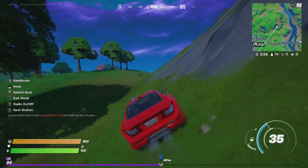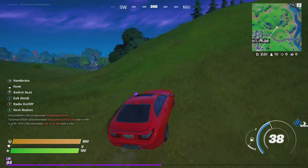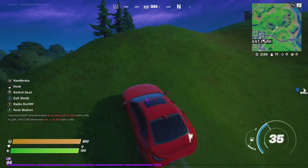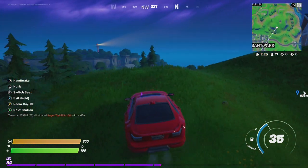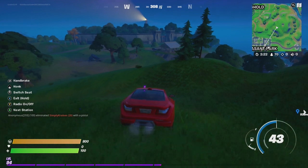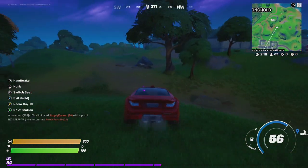Let's go a little north of Pleasant Park to the Duraburger food truck, just outside Stealthy Stronghold. Let's see if we're going to get lucky this time — if not, we'll reload.